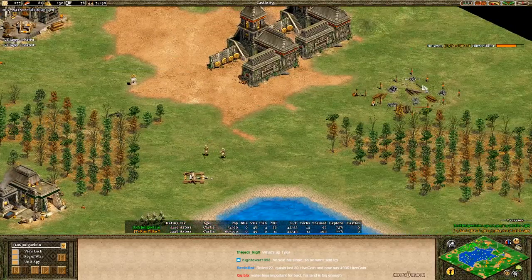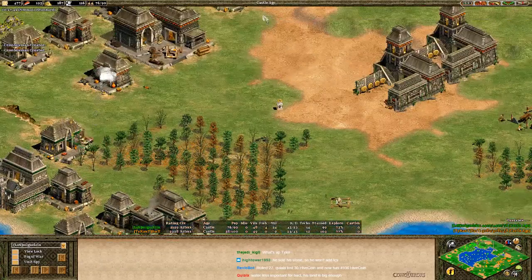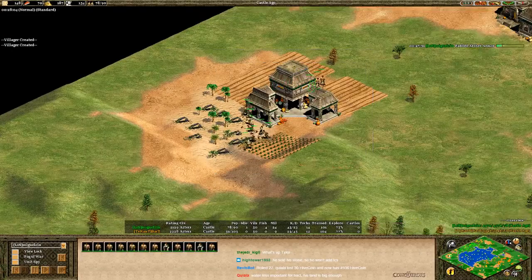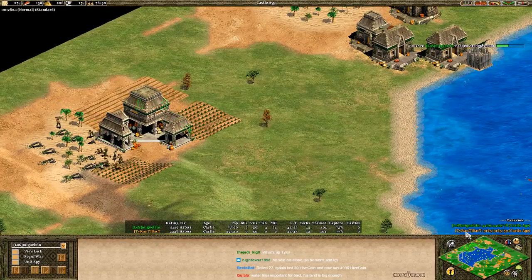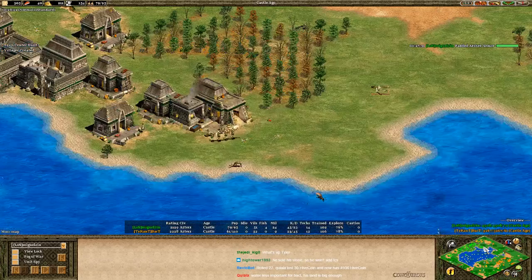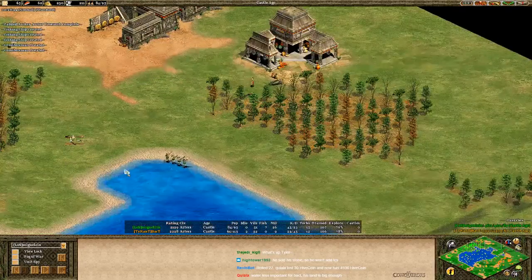A nice little micro on land — Bakkt loses a mangonel in a one-for-one trade. Miguel pushes out. He's winning this game hands down and he's smart not to go passive. He starts taking some free houses on the side. A TC drops on the side — that's a three TC build for Miguel, who is still harassing from water and on land. Both players around 48 and 46 villagers respectively — a pretty nice game on that front.